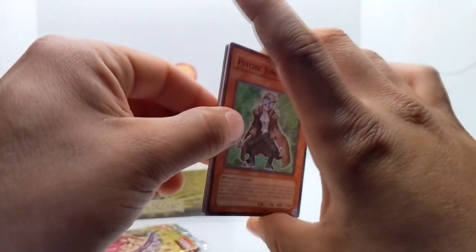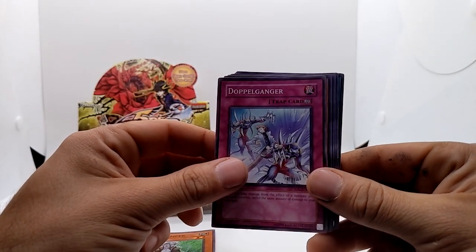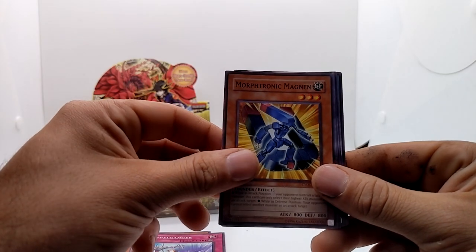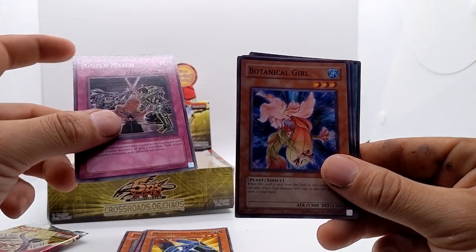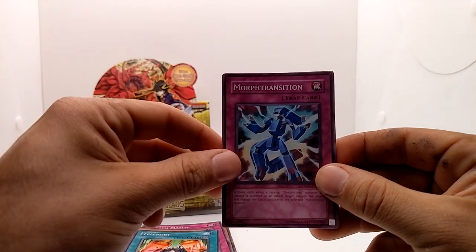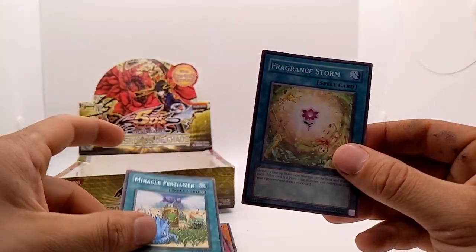Pack-fresh Crossroads of Chaos cards: Psychic Jumper, Doppelganger — yeah, I need better lighting; I'm used to doing product reviews for Dragon Ball, not cards, so I'll probably need a different setup. Also Morph-Tronic Magnum. We're getting a lot of Morph-Tronic cards. Golden Ladybug, Botanical Girl, Teleport.